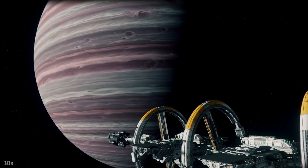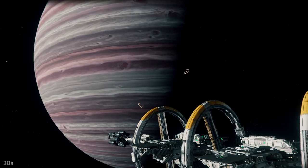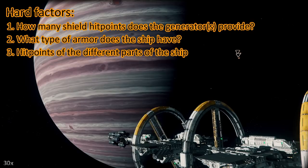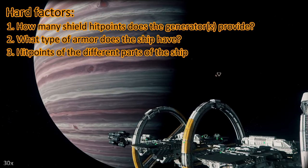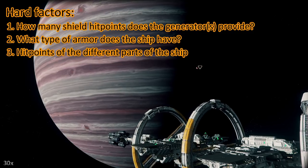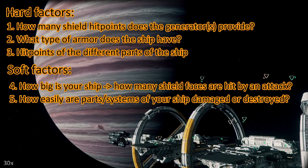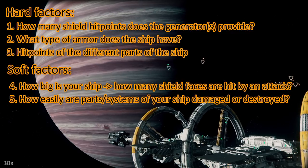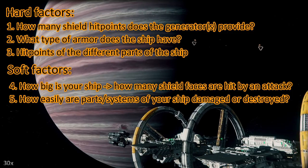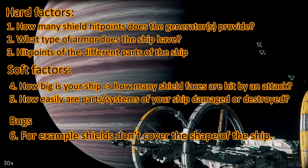I decided to put this at the end of my toughness test videos from now on — if you already know this, just skip it. So how tough is your ship? There are different factors. Starting with the hard factors: how many shield hit points does the shield generator provide? What armor does the ship have? Right now all ships only have some generic armor values. And how many hit points do different parts of your ship have? Then we have soft factors: how big is your ship, how many shield faces are hit by an attack, and how easily are certain parts of your ship getting destroyed? For instance, some ships are prone to losing wing guns or wings. And then we have bugs — right now there's a bug where the shields don't cover the whole shape of the ship, especially when the shape is elongated.